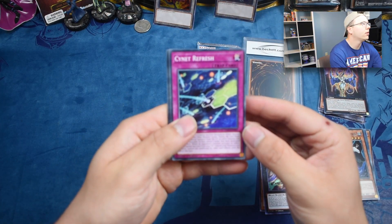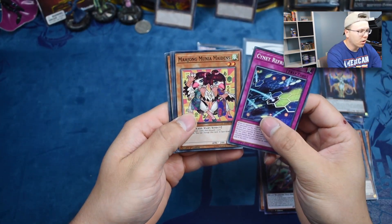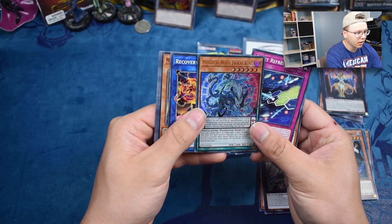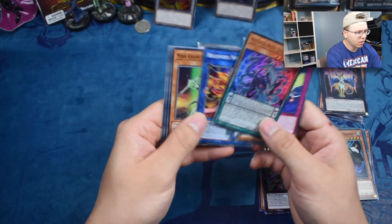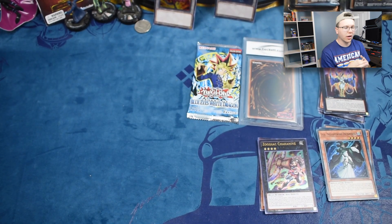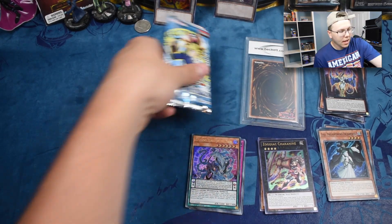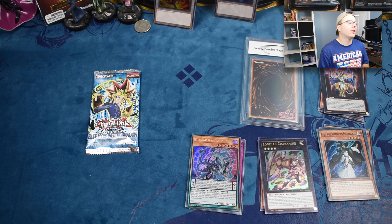From Extreme Force: Mahong, Moonia, Maiden's Secure Gardener, Legacy Scars... oh, we have Mystical Beast Jackal King — that's pretty good, that's a couple of bucks. I think that's the only Ultra that Smitty pulled out of his Extreme Force opening he did like a week ago — Mystical Beast Jackal King.